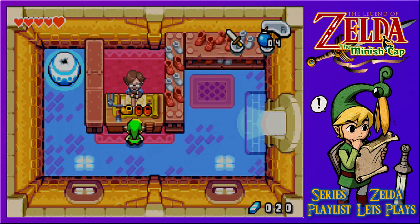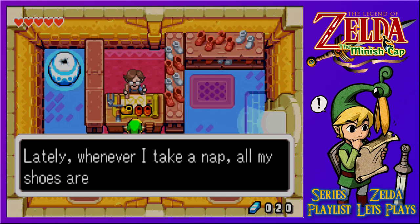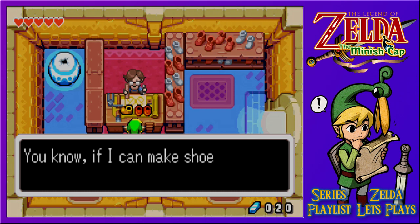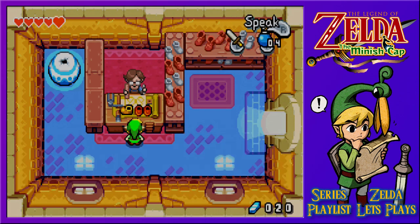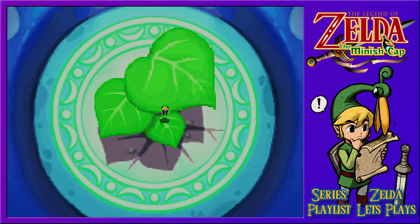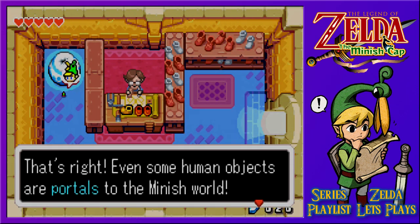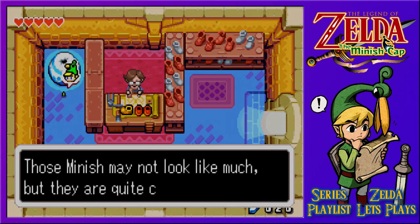Hello sir, wake up! Welcome to Rem's shoe shop. Lately, whenever I take a nap, all my shoes are done when I wake up. If I can make shoes in my sleep, I must be in the right job. The hole in the top signifies a space for us to shrink down - thankfully there's something soft inside for our landing. Even some human objects are portals to the Minish world. Those Minish may not look like much, but they are quite crafty.